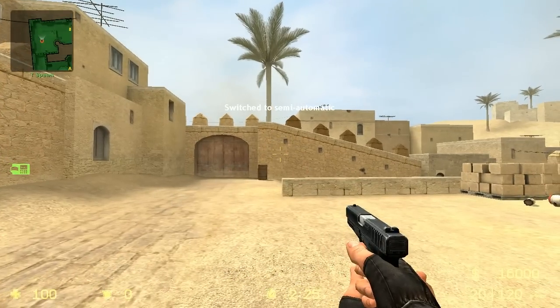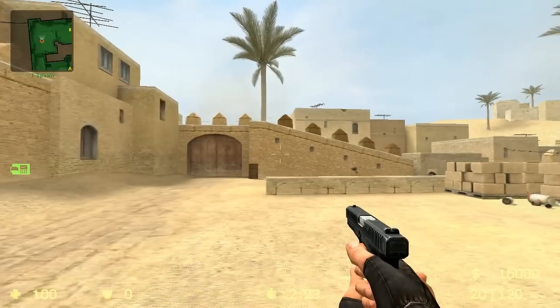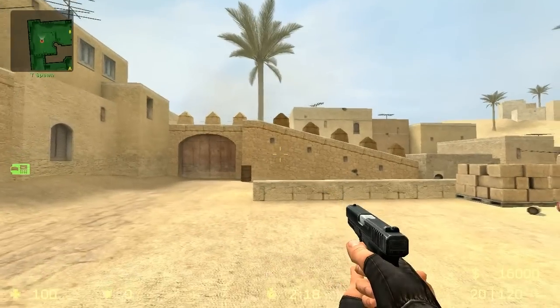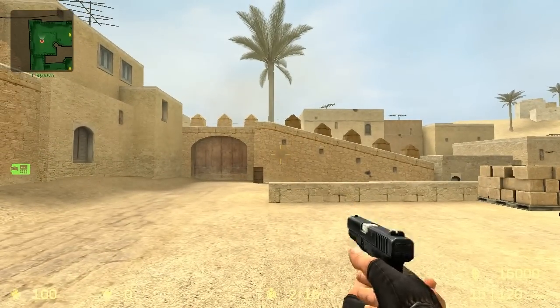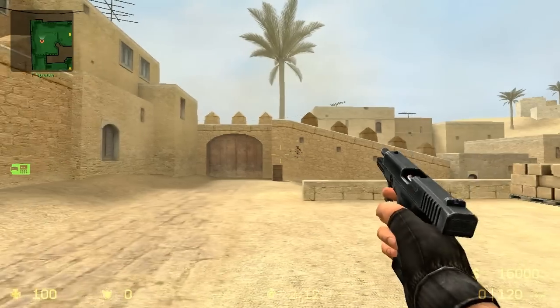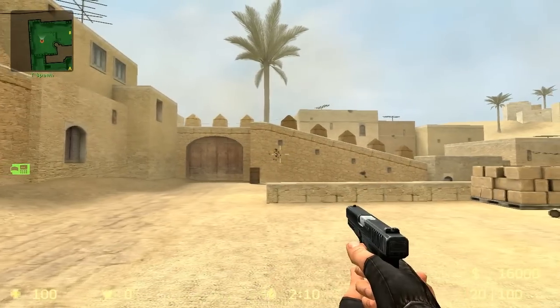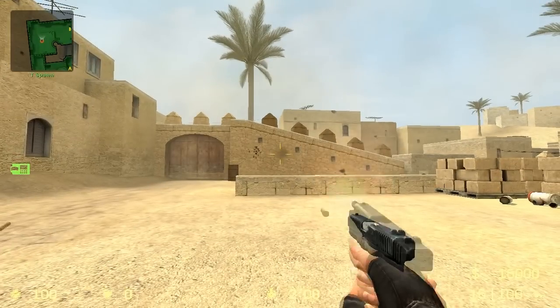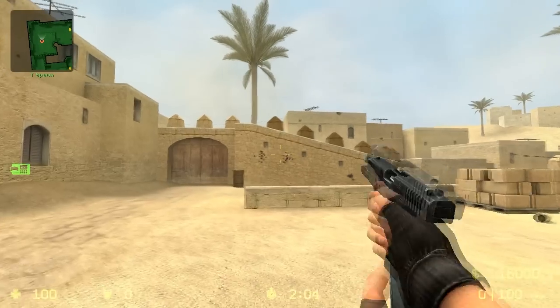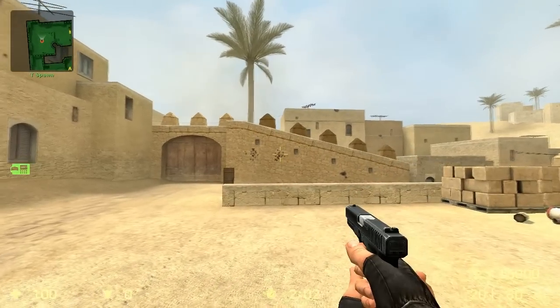Single firing is basically just clicking your mouse, and it's not very accurate. However, being crouched and shooting slow will allow you to get a few accurate luck shots here and there. That's shooting standing up, and that's shooting while crouched.